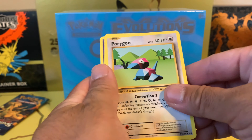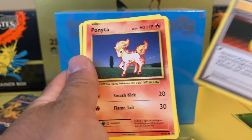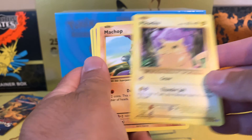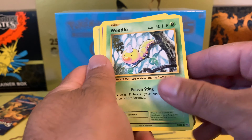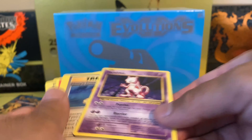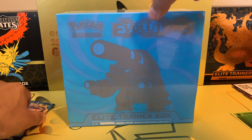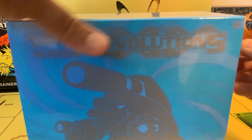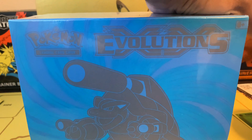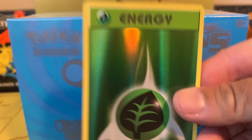Alright, Mewtwo — they're supposed to be the first one. Mewtwo, you got Porygon, Trainer Card, Ponyta, Magnemite, Pikachu, Machop, Weedle. Alright, Mewtwo, that's nice. I love this card. I'm a Mewtwo fan. Alright, let's begin with the opening.